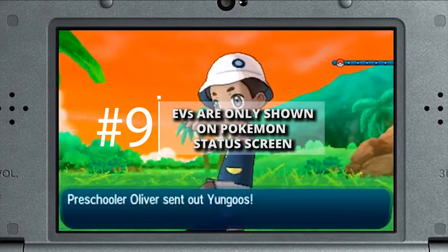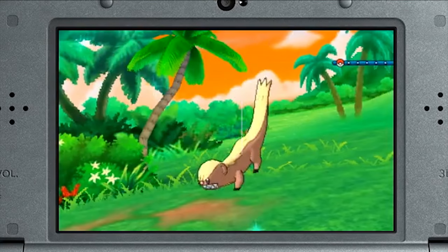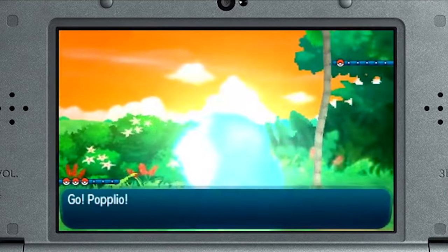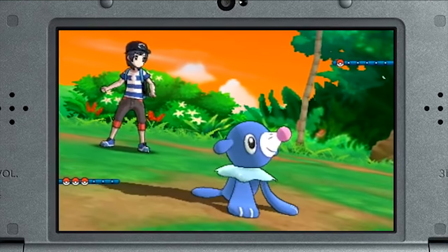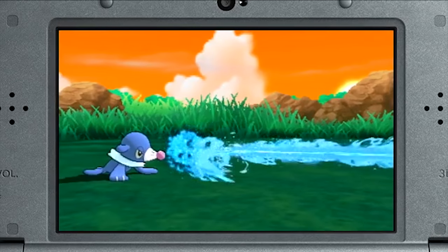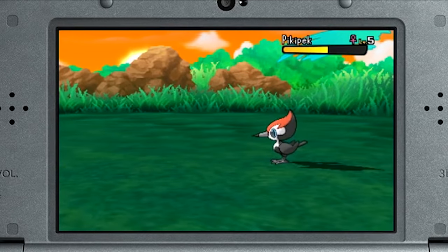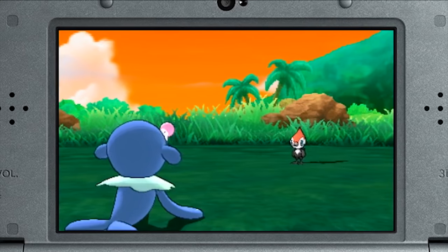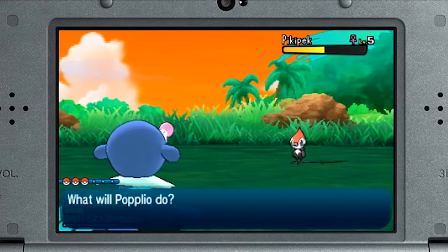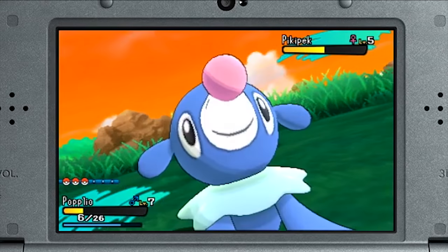EVs are shown on the Pokemon status screen. Keeping in line with EV training, you'll be happy to know that the game no longer keeps EV growth of Pokemon hidden, and makes it visible to players on the Pokemon status screen. Just check the graph on the upper screen when you open up a Pokemon's status screen. It shows the Pokemon's stat and EV spread — basically identical to the graph that Super Training used to display, but now far easier to find and where you would expect it to be.